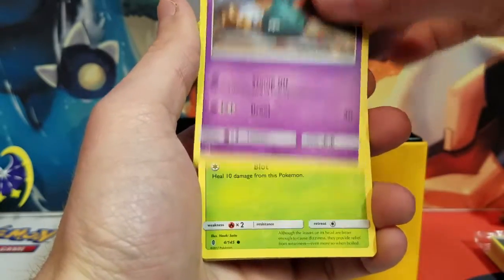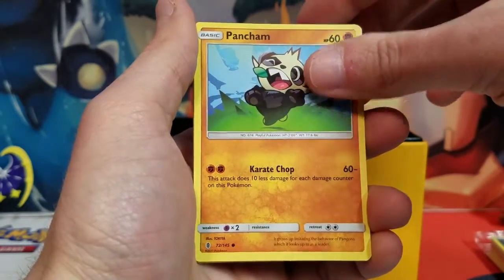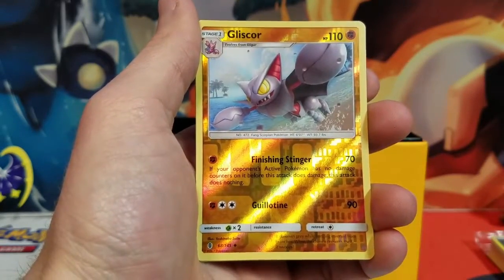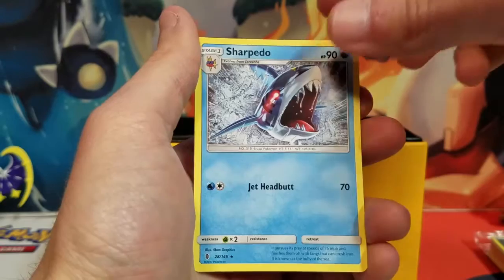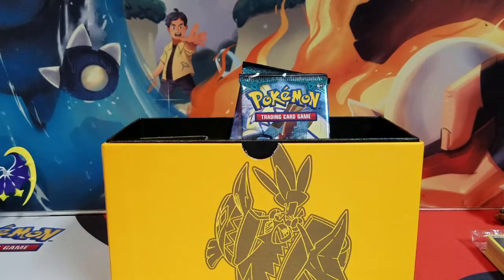We've got Trubbish, Petilil, Chansey, Hellen and Bulbix, Pancham, Tentacool, Energy Recycler, Camalo, a holo, a Reverse Holo Leavanny, and Sharpedo. Spies and Little Ritual, and Dark Engine.